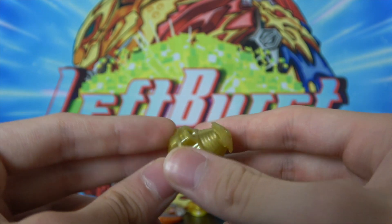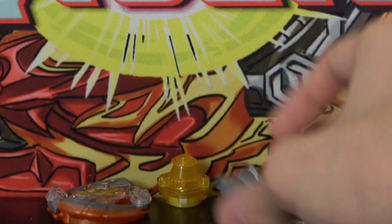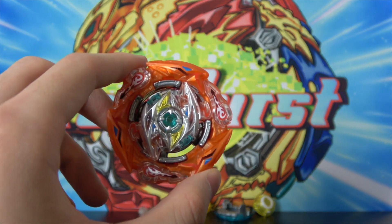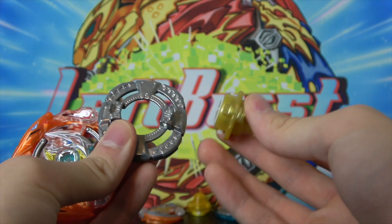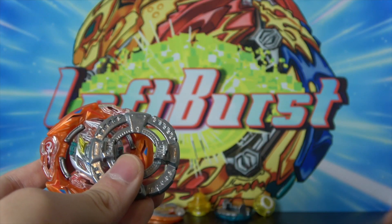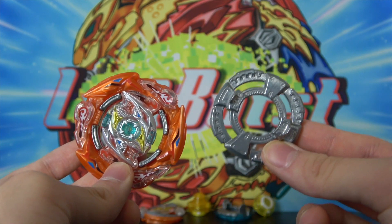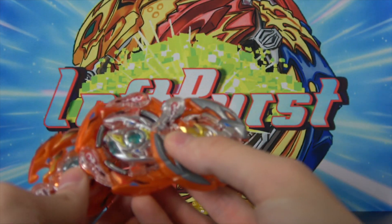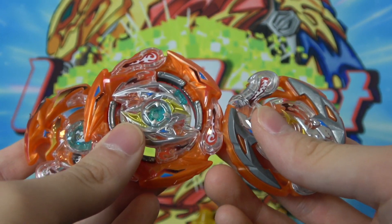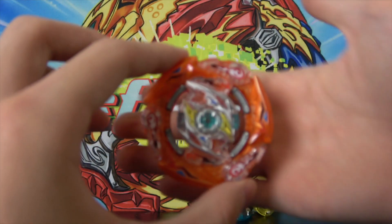Now moving on to combo creation. If we were trying to make the best combo it's basically just stock Glide Ragnarok, but that's no fun. So I'm going to limit myself to one part per Ragnarok. Which part from Glide Ragnarok would be most beneficial? The layer is so much better than all other Ragnarok layers, but the Wheel disc is so good as well. Okay — we're going to make two combos.